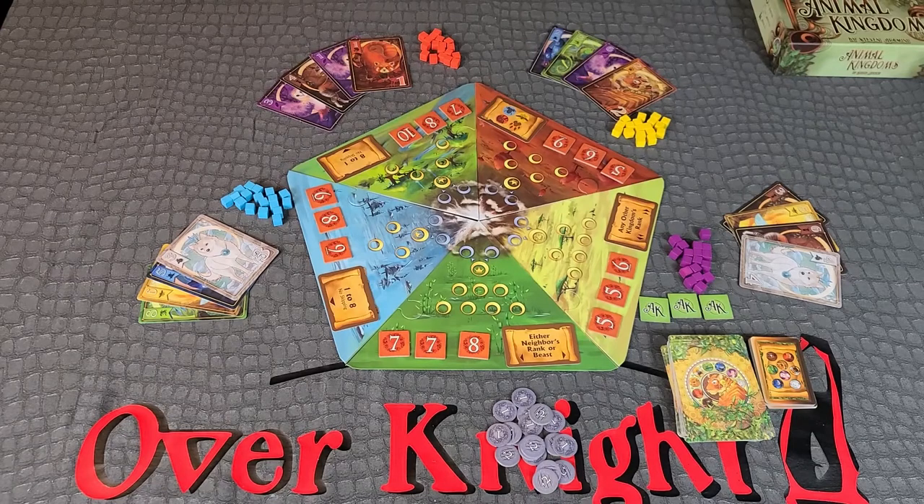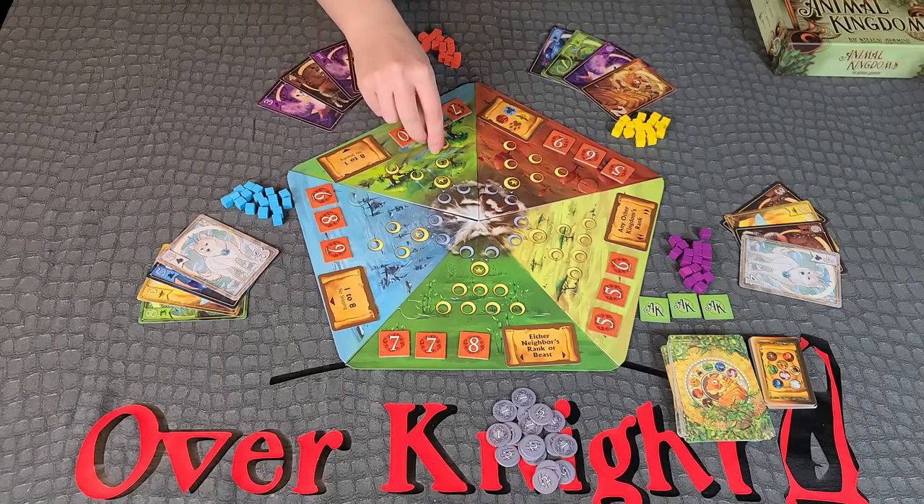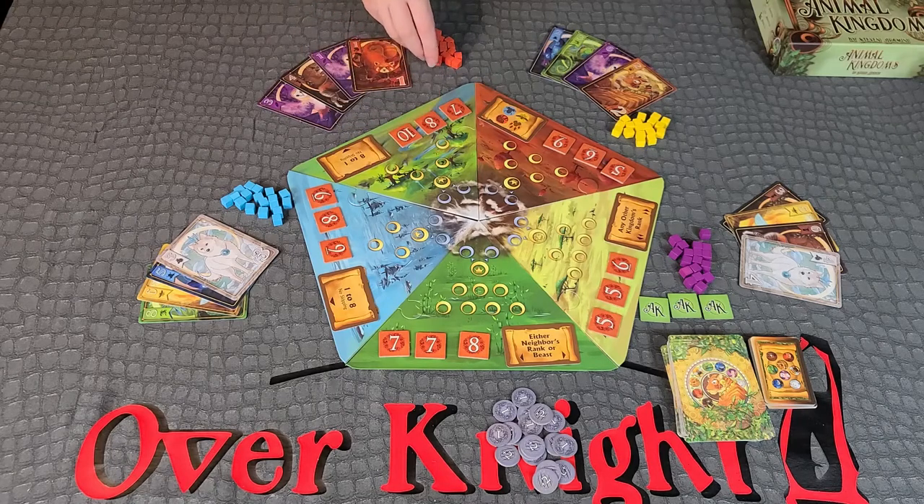Gameplay. Play takes place over three rounds, called ages. Beginning with the first player and continuing clockwise, players will take turns through the current age until all players have withdrawn. At the end of each age, players will score influence points based on how well they dominated in each of the five kingdoms. On your turn, you must perform one action: claim a territory, rally, or withdraw. At the end of your turn, play passes clockwise to the next active player.